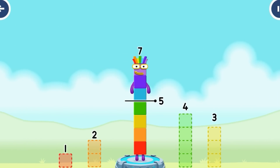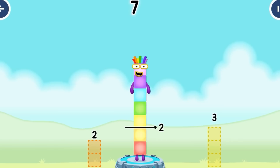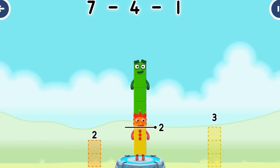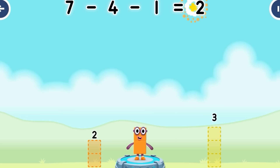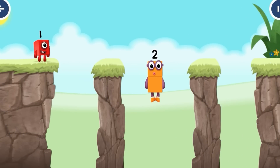Take number blocks away from 7 to leave 2: 4, 1. You've cracked it! 7 minus 4 minus 1 equals 2. Okay, good job!